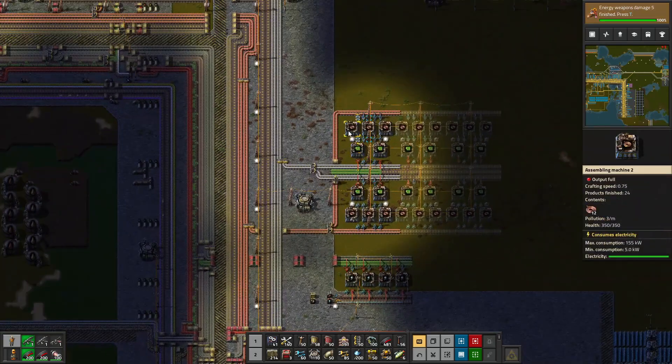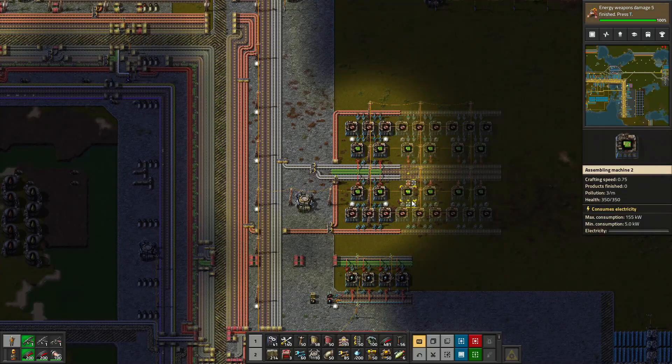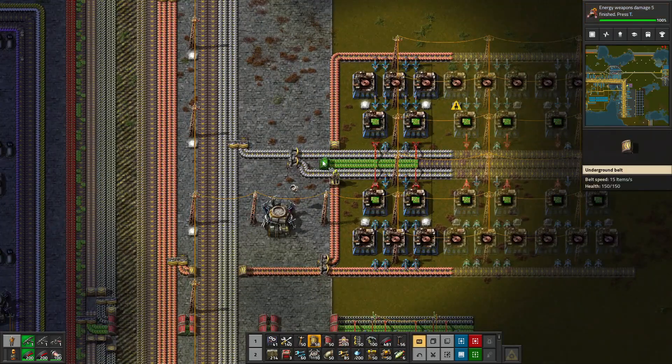I'm just going to queue these guys up myself. You've got the red circuits there, so we start putting them out - both machines are now making it there, which is great. The only thing I want to add to this is some lights. We could do a light here and a light here - that looks much better. And a light here and a light here. That is lovely.